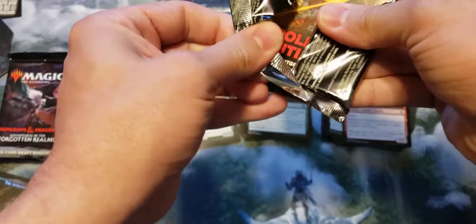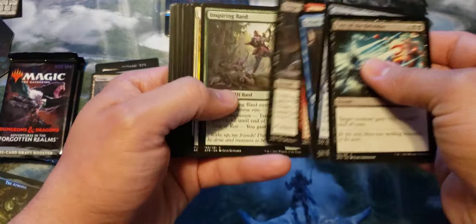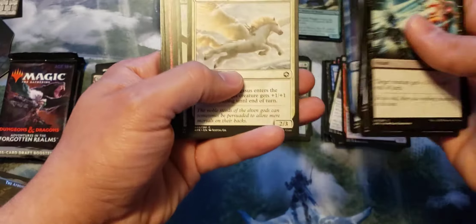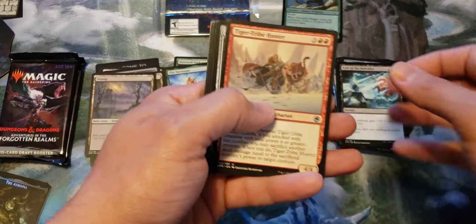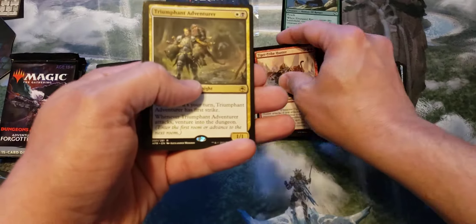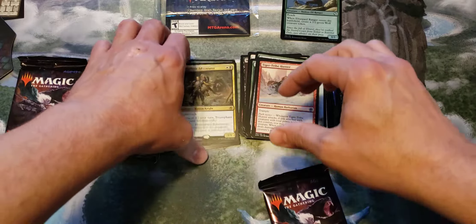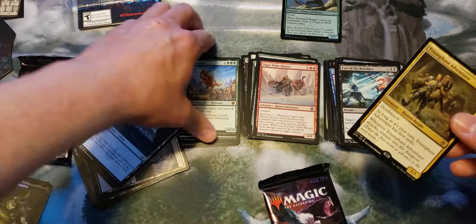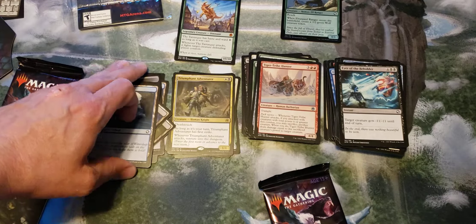So the first three packs we did get a Tarrasque — that's kind of cool, got ourselves a mythic. I don't think that thing's going to be worth very much, might be a bulk mythic rare in the future. Tell me, did you go to your pre-release? Did you pull something good? Did you come up with a cool deck? What kind of strategy did you go with? Let me know down in the comments.